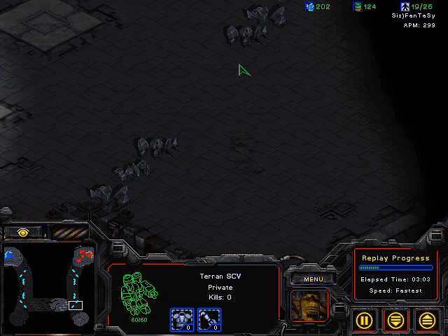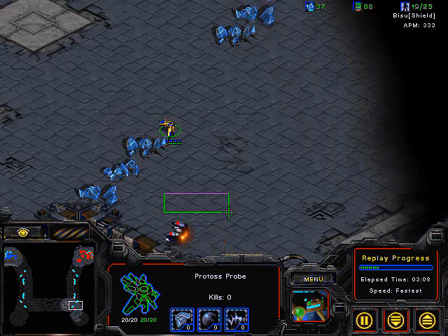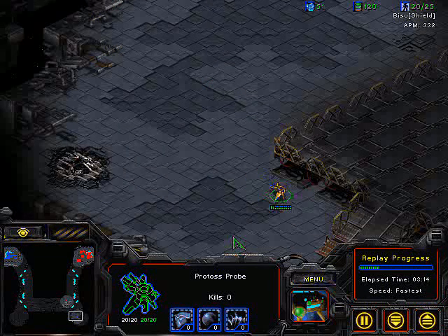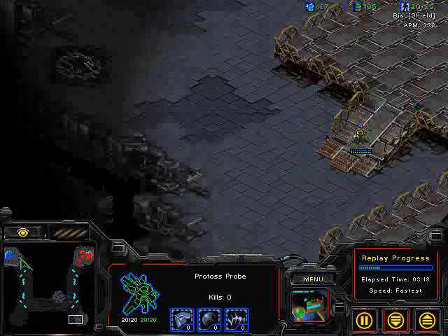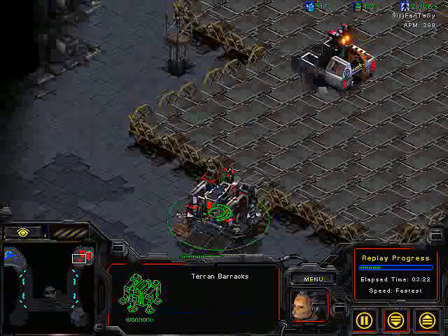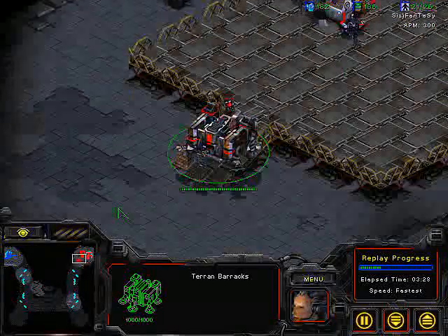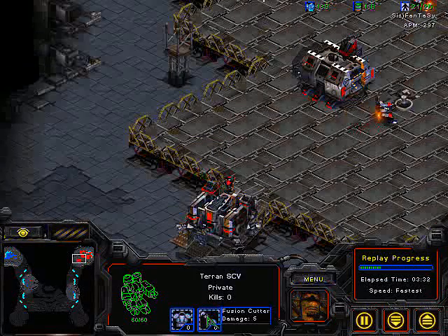I don't think it used to have this little mineral block here. The probe is going to scout over here, SCV is spotted here. Bisu seeing that SCV should turn back right about now, but I guess he forgot or did not see it on his minimap. Bisu has lifted to scout. The main reason is that he's not going to need barracks very early in this game. I think there may be an SCV down there - yes, there's an SCV down there.